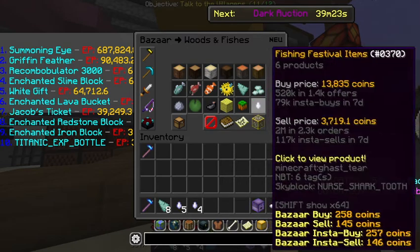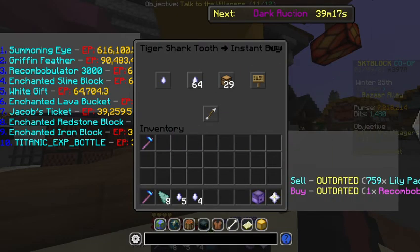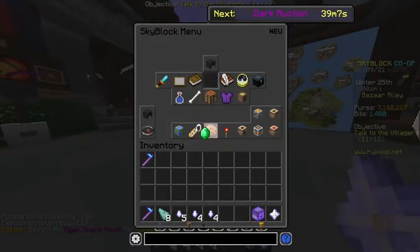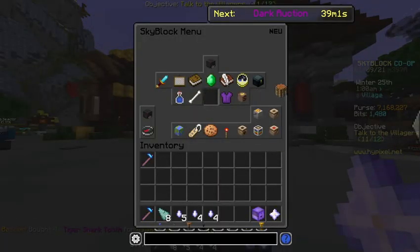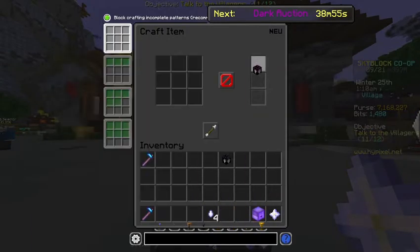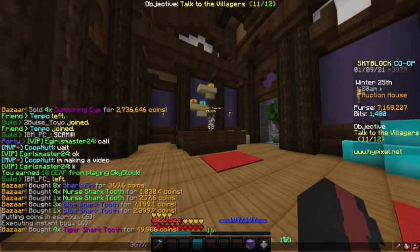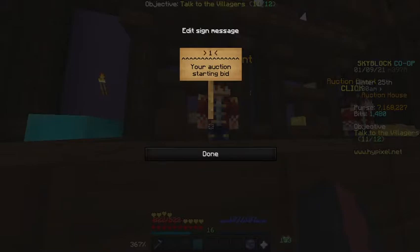Then go back in here. Go to Tiger Shark — these are really cheap right now. You can type four and you should buy four of these. As you guys see, if my game doesn't lag out extremely hard, you can make these, which are essentially really good for profit. That only cost around $60,000.